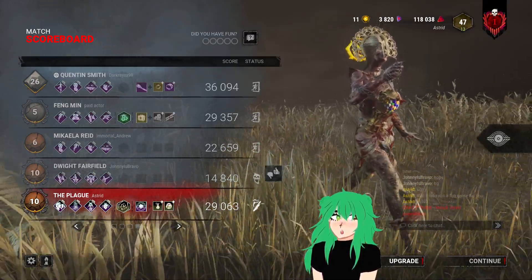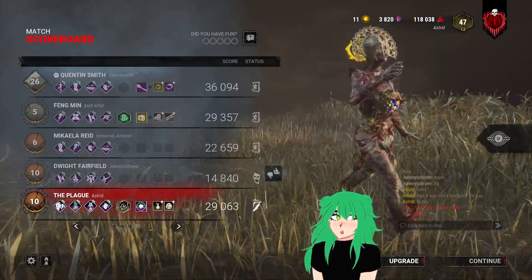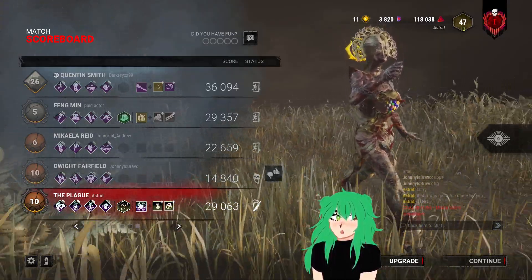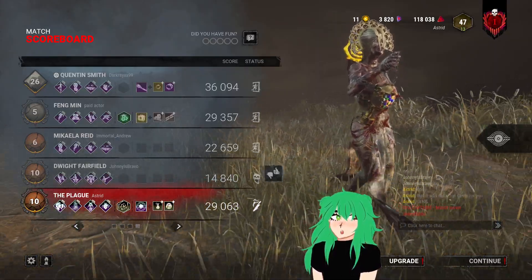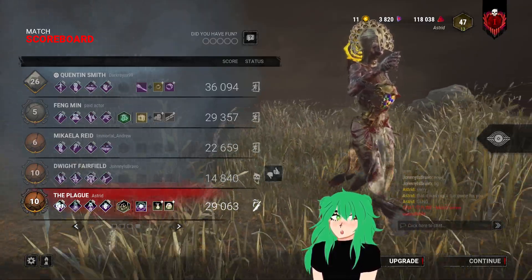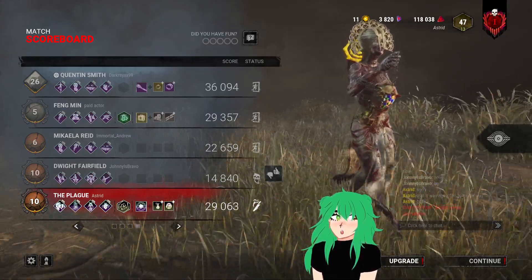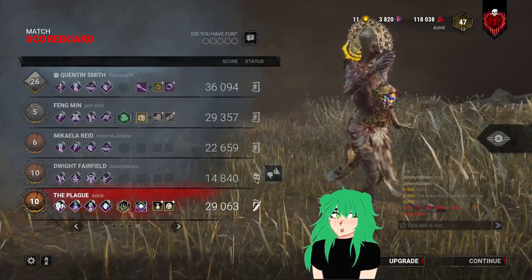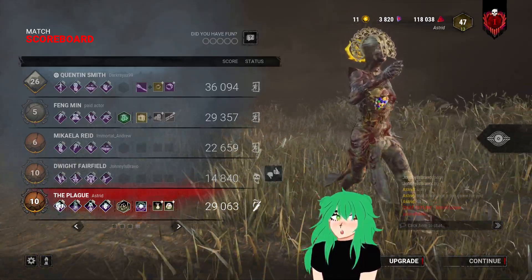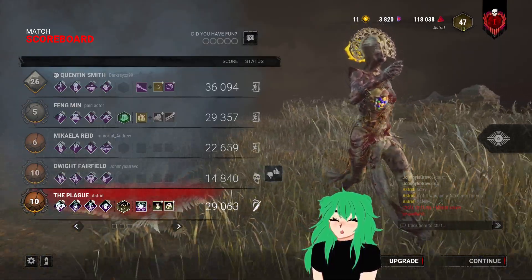I find him, he loops me pretty well around a strong pallet, and I lose track of him. Then he hits me with Head On — that's when I find out he has it, because he tricked me with the locker thing. My corrupt purge is active, I manage to hit him.